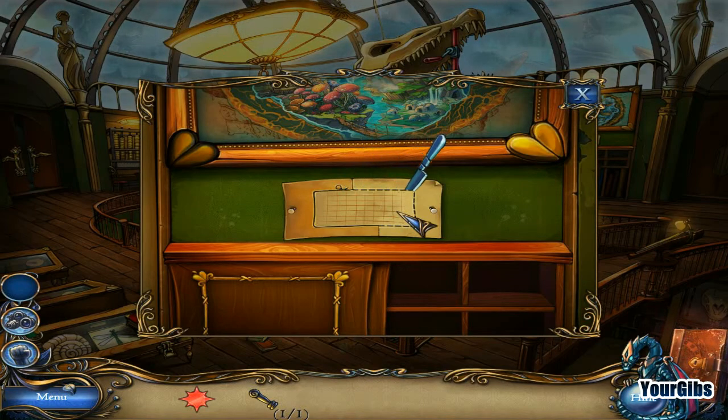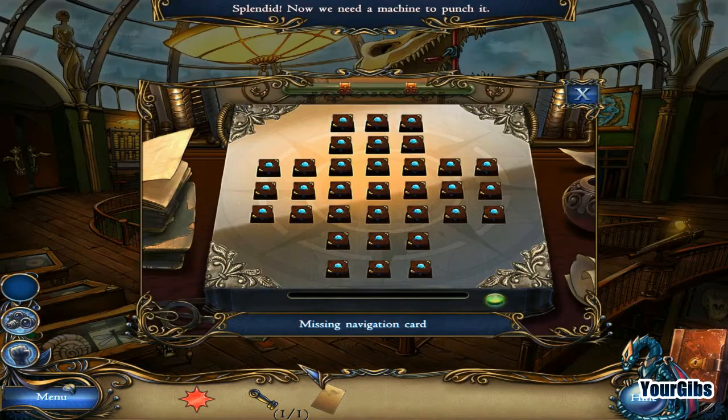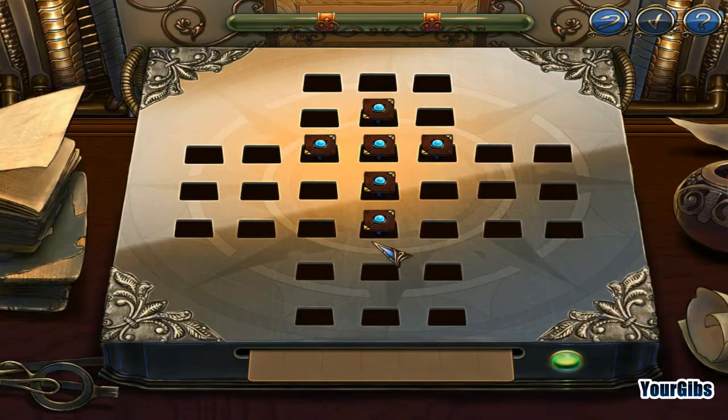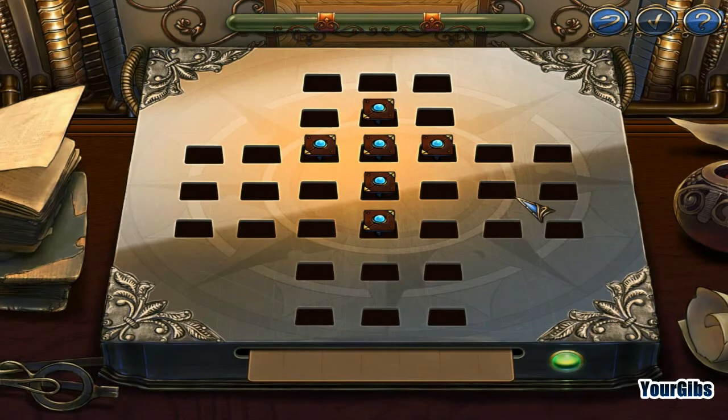Let's knife it up — cut that out. Put it over here into our punch system thing. To punch the navigation card, you need to leave only one button on the console board. A button is removed from the board only when jumped over by another — totally Chinese checkers!